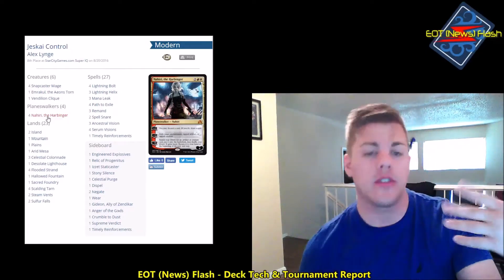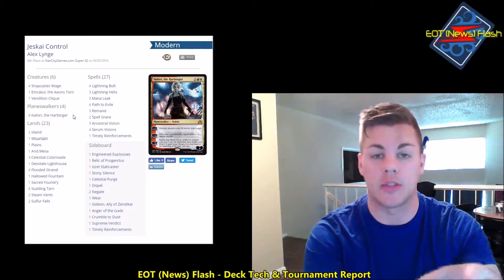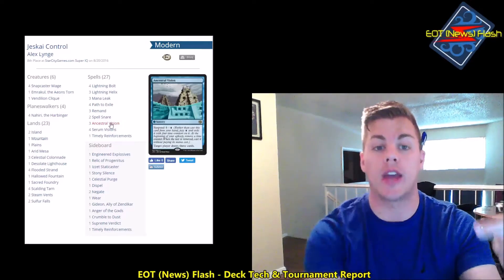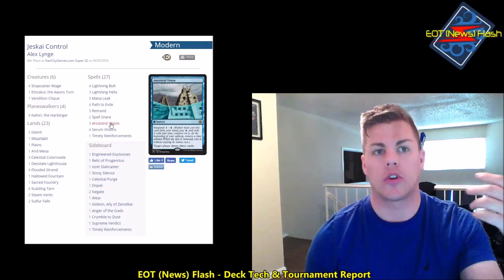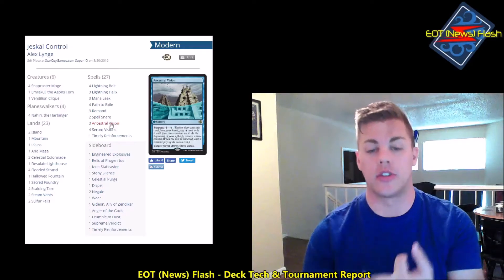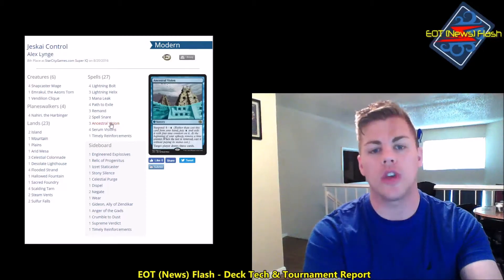I've seen some versions that play the original Tamiyo, and some versions playing Jace Vengeance in the main board — there's a lot of customization you can put into this deck. I've really liked the 60 that's been doing best for other players. The bolt, helix, leak, path — everything's the same. Ancestral Vision is a huge card for this deck. Other blue-based control decks I've played wanted more Thought Scour effects for card quality, but this deck wants card quantity.